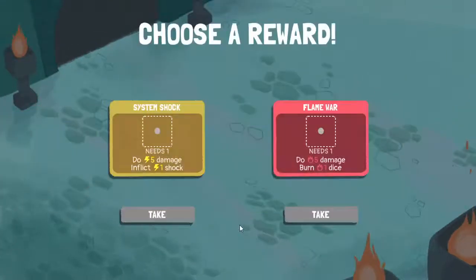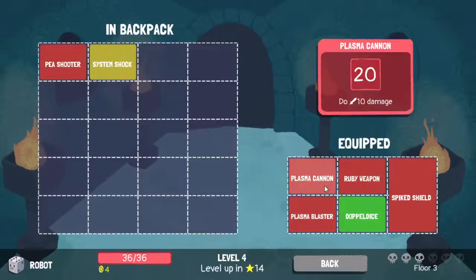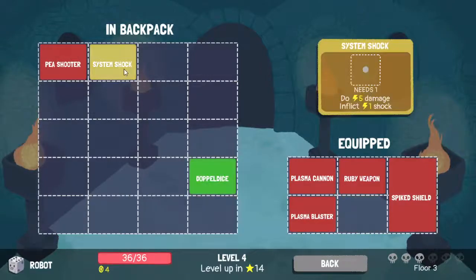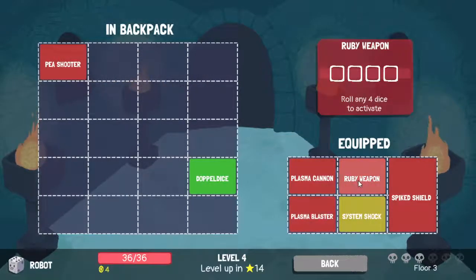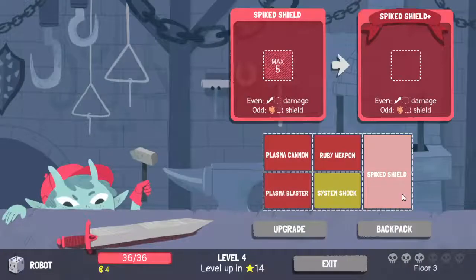Actually no, stay here - easy. System shock, do five damage. Oh, without this... this gives me purpose. I don't care too much about that, it is kind of useful, but I like everything else more. Unless - nope.